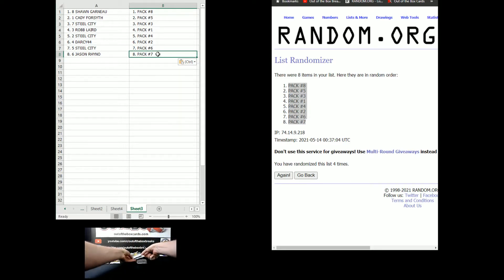Let's lay these out and name them: pack eight is Sean, Cody is pack five, Steel City is pack three, Rob is pack one, Steel City is pack four, pack two is Darcy, pack six is Steel City, and pack seven is Jason.